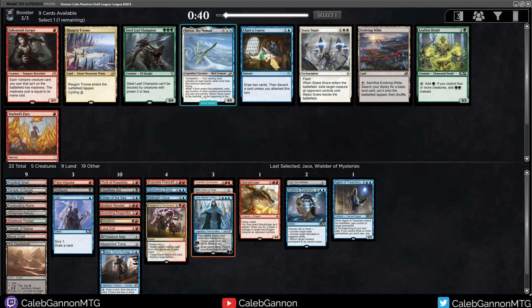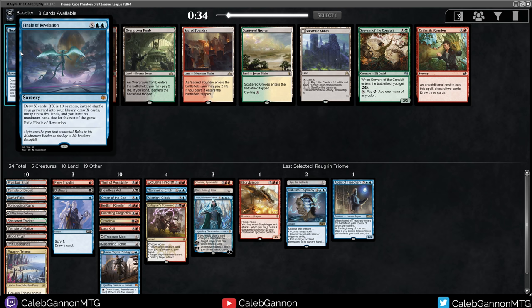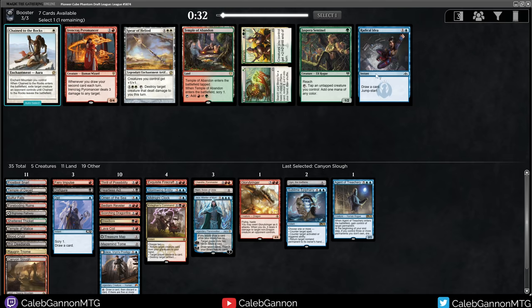Could I play Yorion? How many — well, do I have anything that's good with Yorion? Omen of the Sea, Agent of Treachery — pretty much just those two. I don't love it. I can play the Triome instead of Sheltered Thicket, I suppose — that just makes sense. The Nelly of Revelation: draw X cards, if X is 10 or more, shuffle your library and draw X cards, untap up to five lands, and you have no maximum hand size for the rest of the game. But there's also a Canyon Slew — I'm a sucker for value. We're taking Canyon Slew. Our mana is just going to be actually perfect.